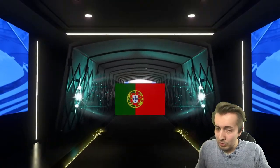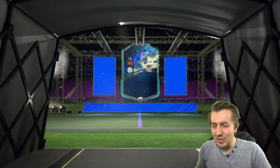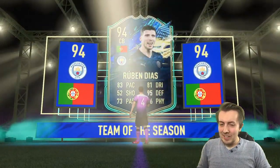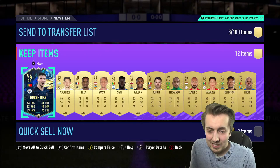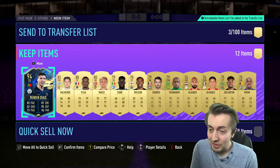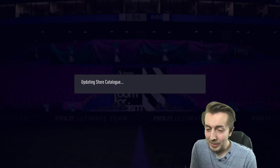Walkout — oh yo, hold on! We just got a Team of the Season — Portuguese — Ruben Diaz! Let's go, you love to see that! Oh my god, that's so sick. I did think it was gonna be that Ricardo Santos but Ruben Diaz — let's go! Out of just a standard pack — what the hell? That's mental, man. He's still worth 400k — that's crazy!